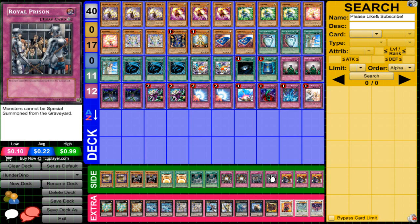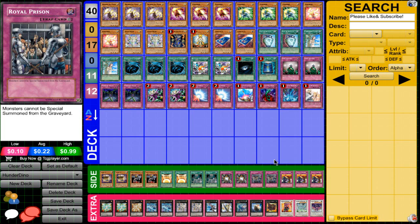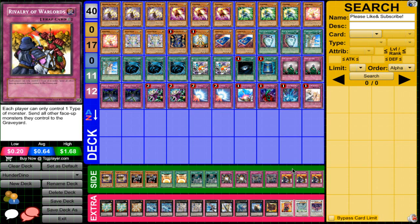Two Shadow-Imprisoning Mirror in the side — pretty staple. Two Royal Prison — monsters cannot be special summoned from the grave. Vylon Prism equips itself from the grave rather than special summoning, so you can still activate its effect. Royal Prison is great against the Fire King matchup since they special summon a lot from the grave, and also against Evilswarm since they can't special summon their dragons from the grave. Three Rivalry of Warlords — I usually only side two, but I had one extra spot and decided why not.